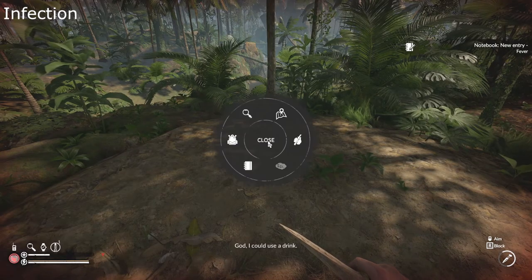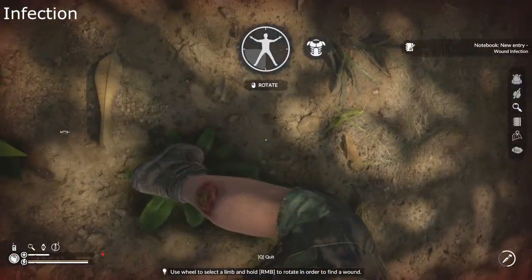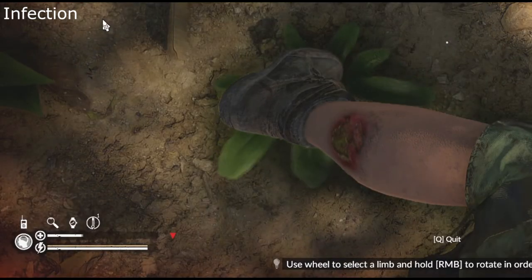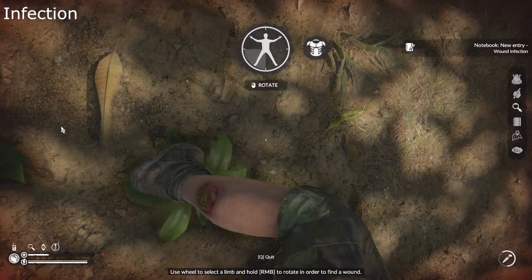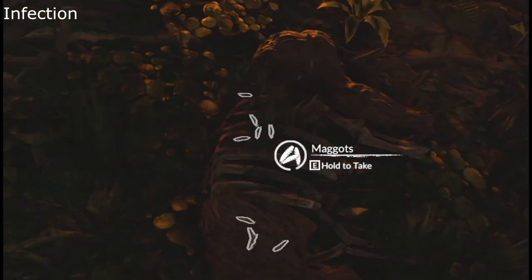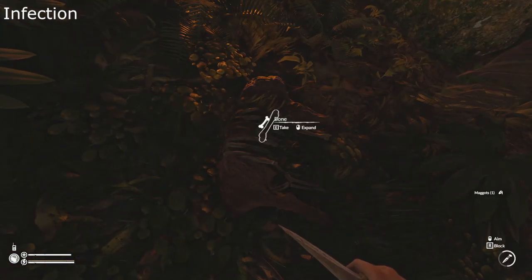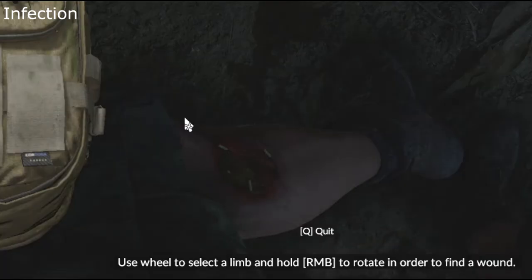Infections are a disease caused by microorganisms that invade tissue. This is caused by not treating a wound correctly or quickly enough to avoid infection. If infected, you will need to treat the infection prior to dressing with a bandage. This can be done with maggots from corpses or spoiled meat in your backpack. You will lose sanity, but once maggots are applied, it will take two minutes to clean the wound.